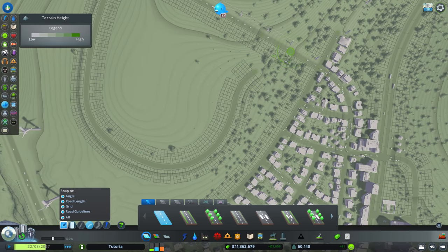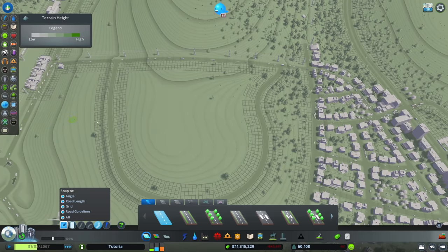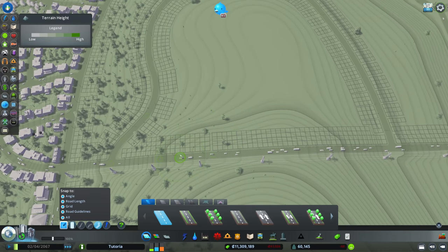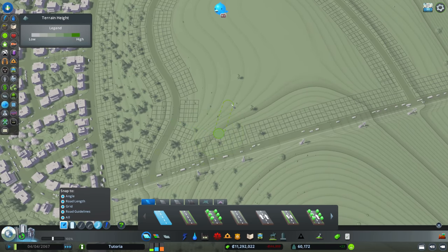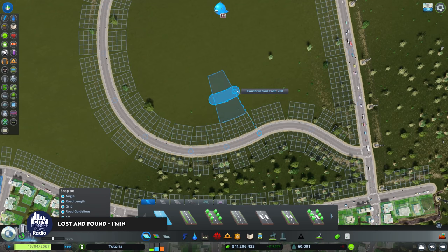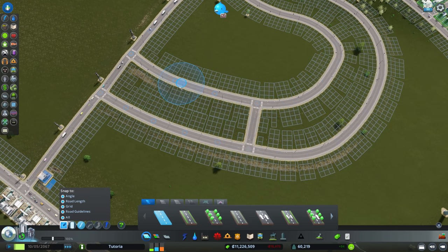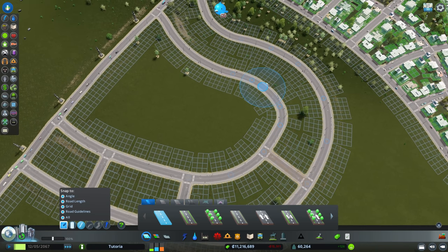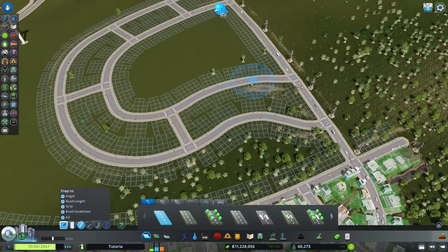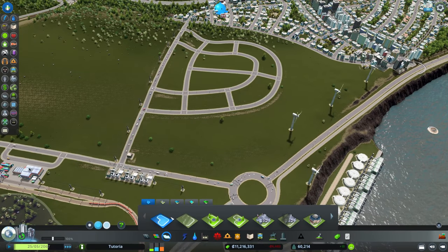I'll turn off road guidelines and the grid, then turn them back on to line up nicely. It's not perfect, but we don't need to let perfect be the enemy of the good here. I want road guidelines on because we're creating a kind of strange morphed grid — sometimes your guidelines just aren't going to do what you want. We'll keep this — I like it — and go ahead and draw a district.